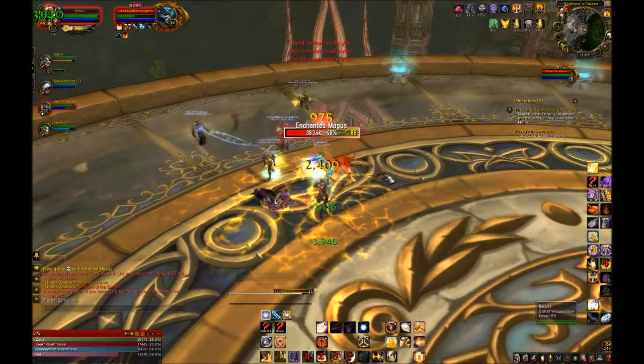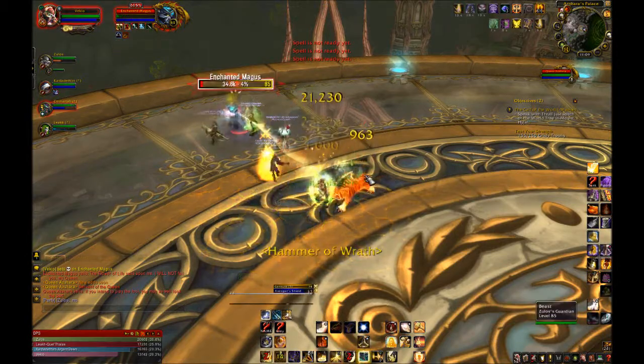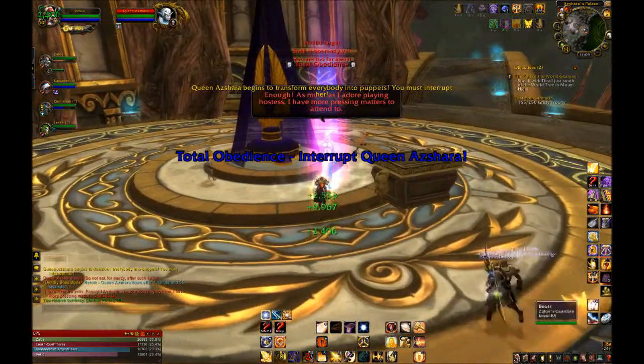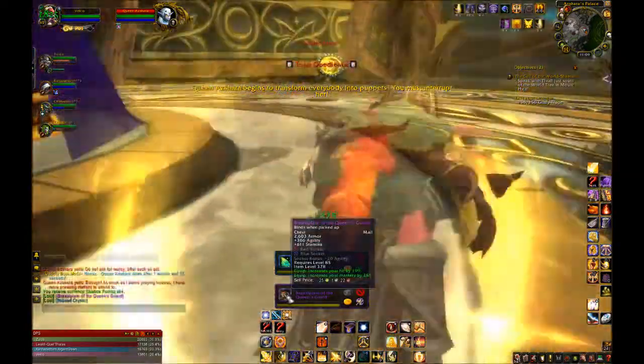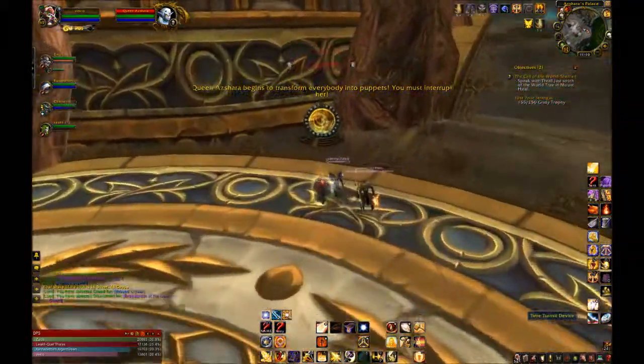In Tier 6, you are left with really three good options. I personally prefer Holy Prism, mostly because of its lower cooldown and because you'll be helping out your allies with some bonus healing as well. Now that you're glyphed, talented, and spec'd up, let's talk abilities and rotations.